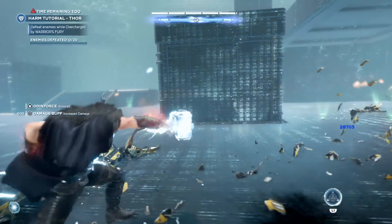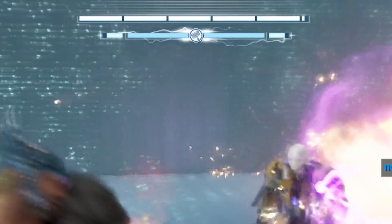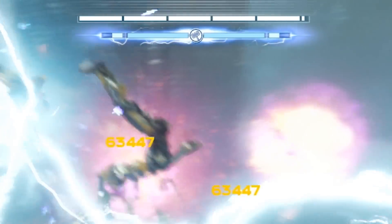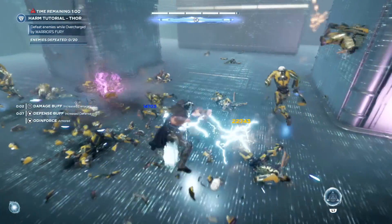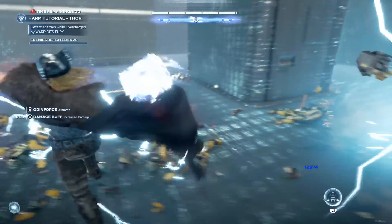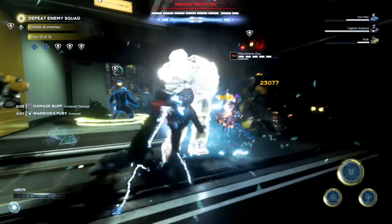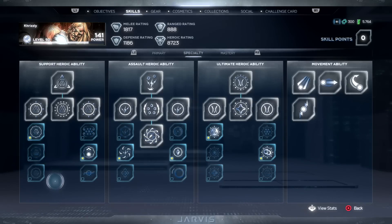The other thing to focus on is the overcharge, which is very important for Thor. Performing attacks in quick succession will build your intrinsic bar at the top. When it and the additional smaller bar next to it are fully filled, you become overcharged — at which point your Odin Force stays activated, dealing additional lightning strikes to enemies as a form of counter. Keep this in mind when we reach the third skill page because there are some abilities that make it really powerful.